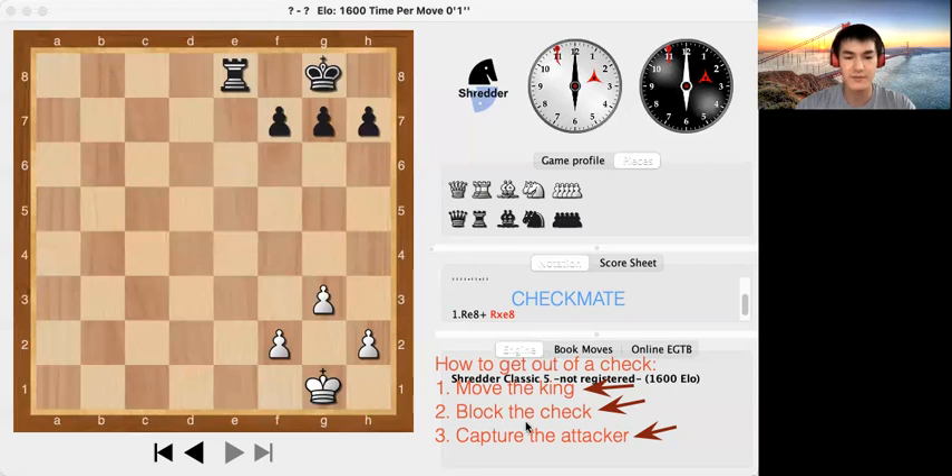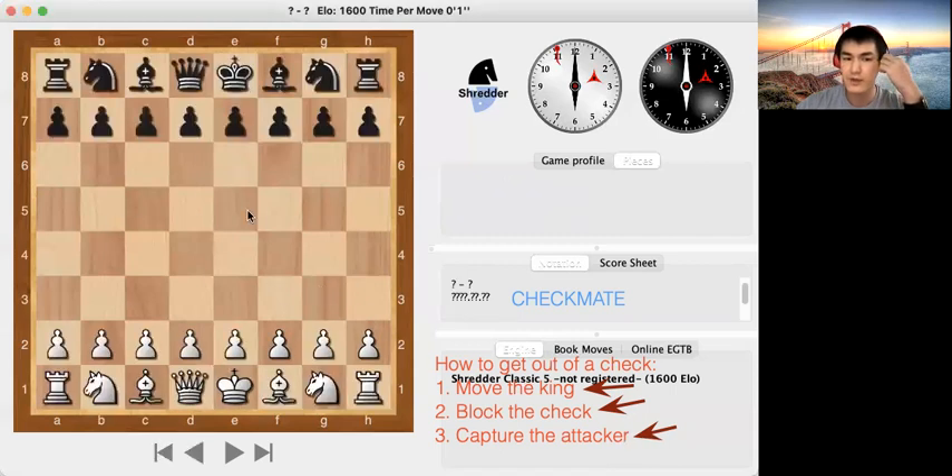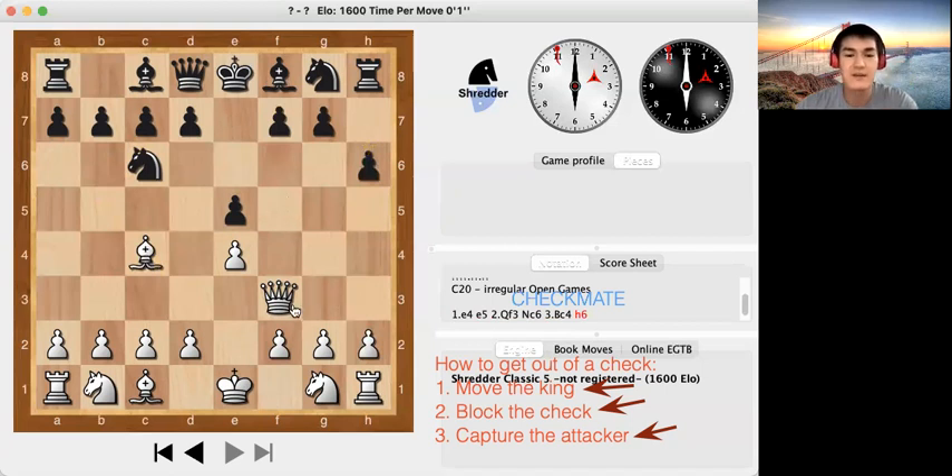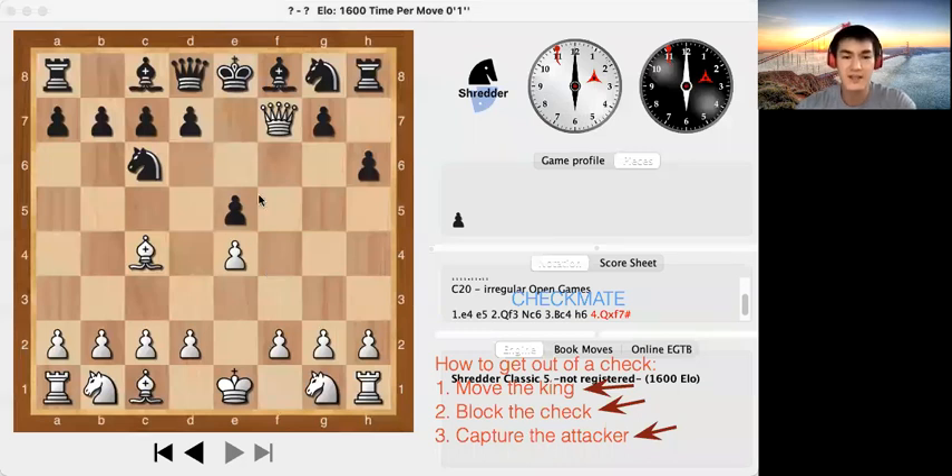Let me show you a different position. In this position, if the white queen goes to this square, it is doing a check — the queen is now attacking the black king. Let's go over the three methods to see if black can get out of the check. If the black king tries to go to e7, it is right next to the queen, so the queen can still do a check — that's not good.